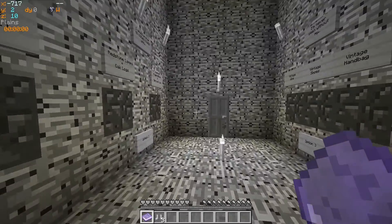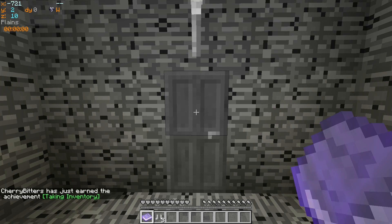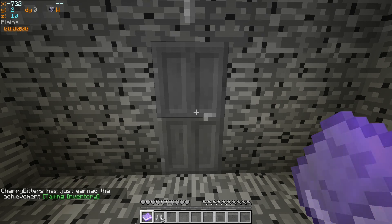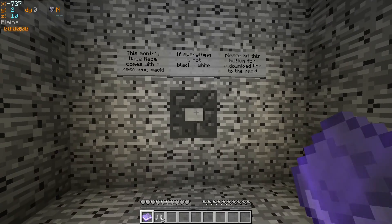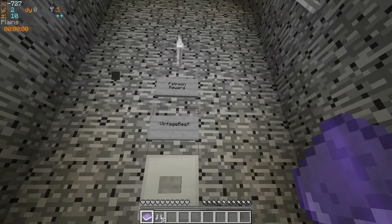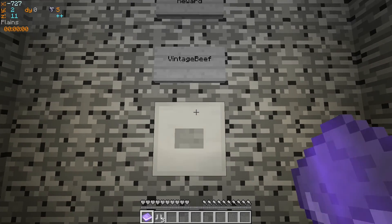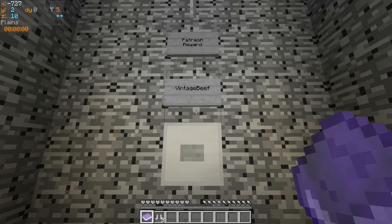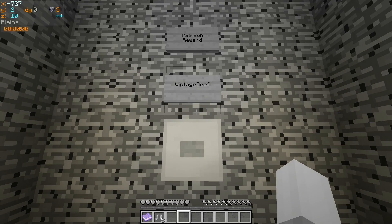Those are my choices, that's what we've got to collect. Oh, we've got an extra bit — what are those boots? Vintage shoes. Maybe it's just that they are chainmail — I like chainmail so I'm very happy about that. This is to do with the resource pack, yes everything is black and white. This is the Patreon reward — the mob cave — and the Patreon reward is vintage beef, whatever that can mean.